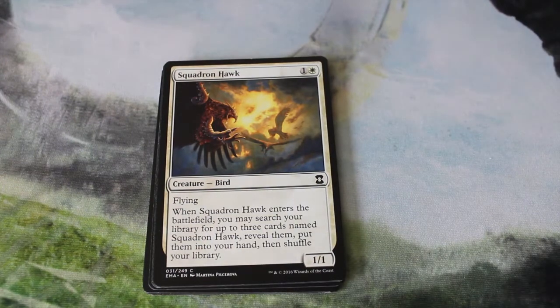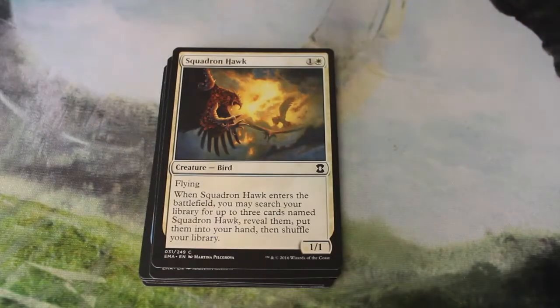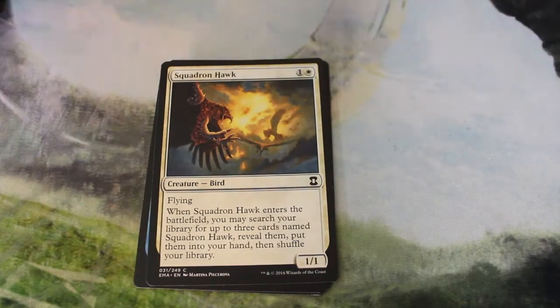I picked up one Oketra's Monument because I only had two and the deck calls for three. For Dusk to Dawn, I only have one copy and it calls for two. Then Squadron Hawk — I got three copies because I had one lying around. It's just a 1/1 flyer for one white, but when it enters the battlefield you can search your library for up to three other cards named Squadron Hawk and put them into your hand. This lets you play one creature and get three more that are essentially one mana for a 1/1 flyer and a 1/1 vigilance token when you have the Monument out.